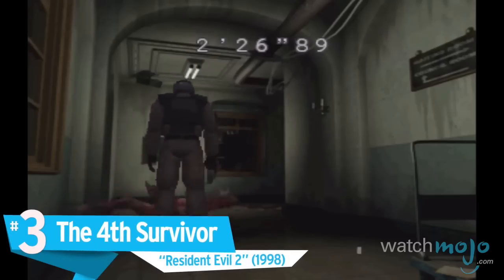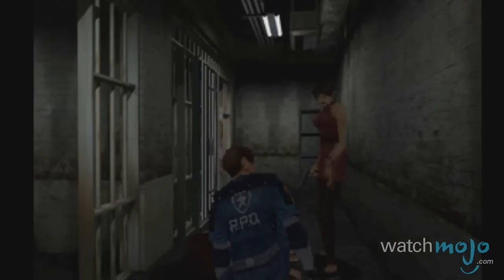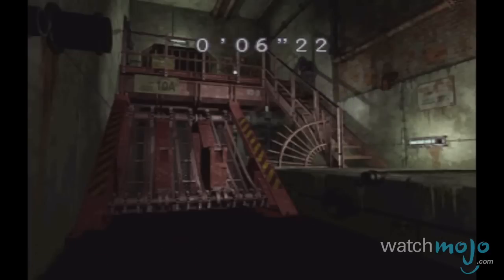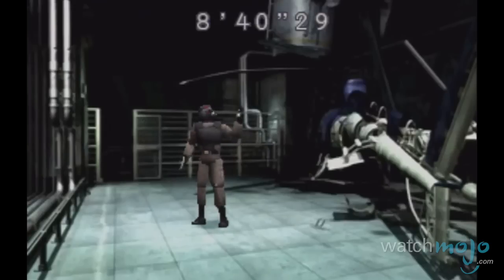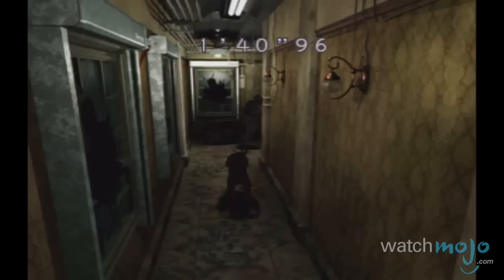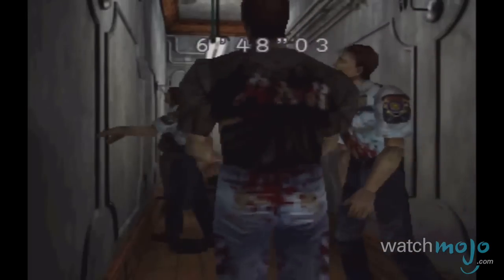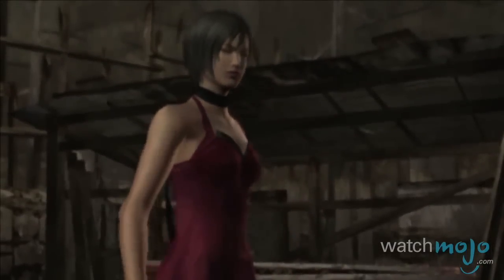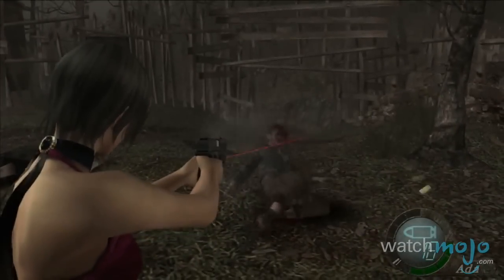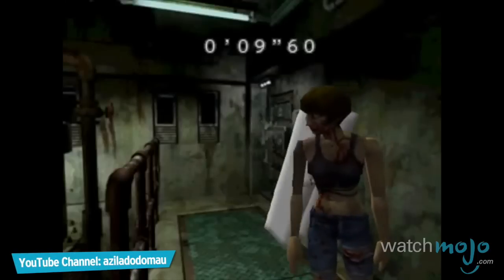Number 3: The Fourth Survivor, Resident Evil 2. By finishing both the Leon and Claire scenarios in Resident Evil 2 with an A rank, you unlock a short scenario where you play as Umbrella Operative Hunk, who is the fourth known character to survive Raccoon City. After being attacked by the mutated Dr. Birkin, you must escape with the G-Virus with limited supplies and within a time limit. Resident Evil 4 also had a level like this, where you play as the beautiful Ada Wong in her own section entitled Separate Ways. There's actually an even harder mode to unlock in Resident Evil 2, where you play as a block of tofu with only a knife — no, I'm not kidding.